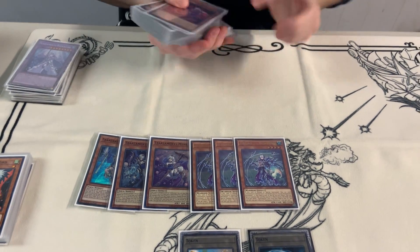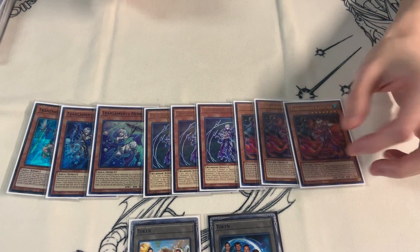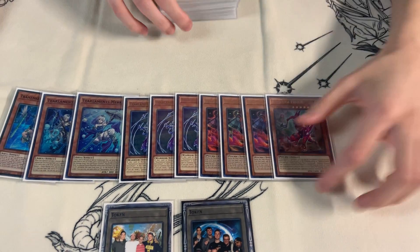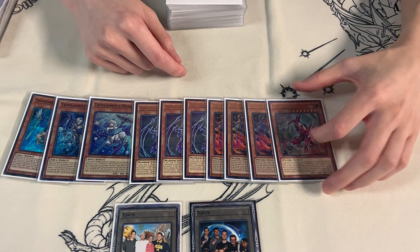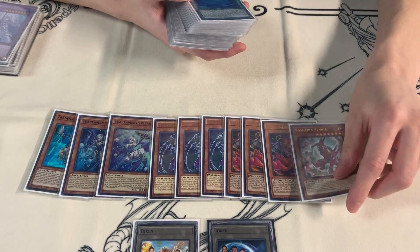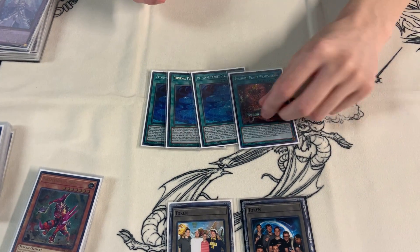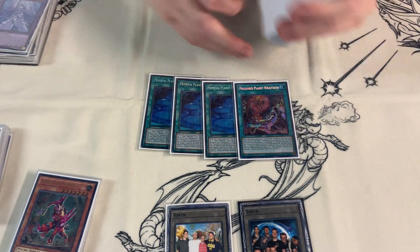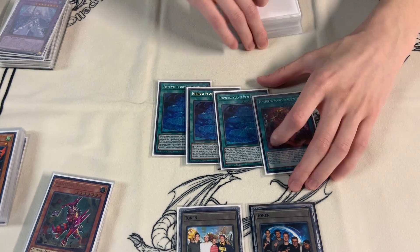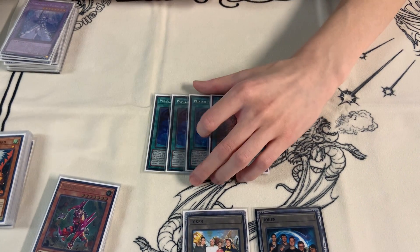Then for the next tier card, I'm playing three Tiercash. It's just the best extender in the deck — it helps you mill more, so there's no reason to play less than three. Then I'm playing one Fenrir. The Fenrir search is for Tiercash, so it's like engine. I'm only playing one because it's not a great mill; it doesn't really do anything when it's in the graveyard. You only want it to add the first card in your hand or as a point second.